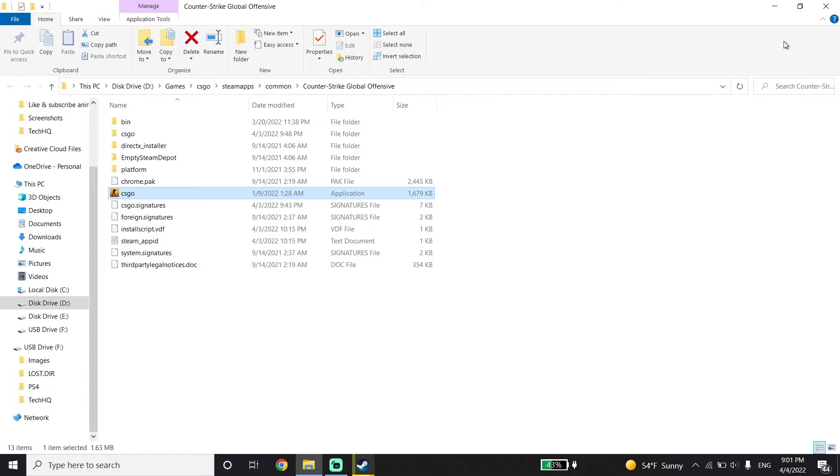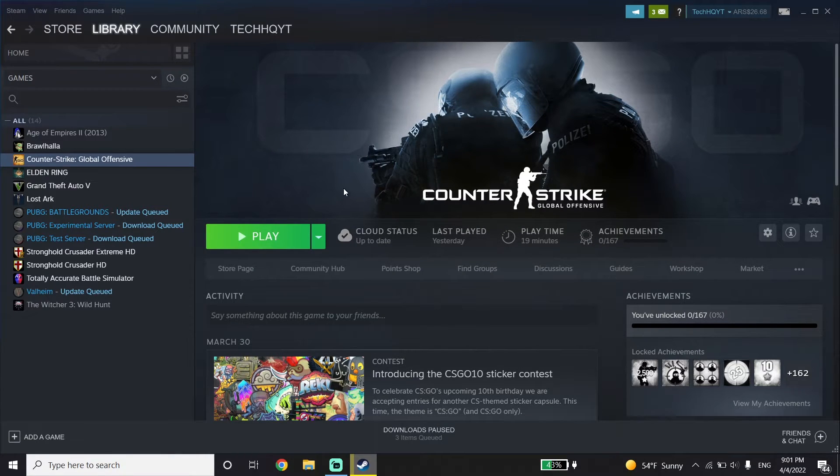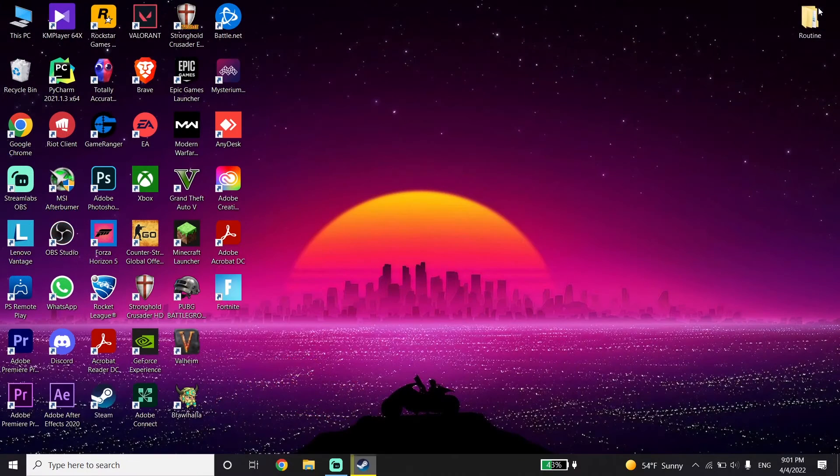Run CS:GO as administrator, then update your graphics card driver and Windows to the latest version. If you have an NVIDIA graphics card, download GeForce Experience from your web browser to update your driver. If you have an Intel or AMD graphics card, go to the Intel or AMD website to update your driver.